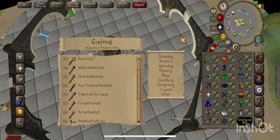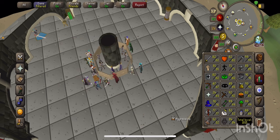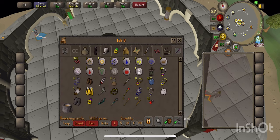You're crafting in the best way, members. You're gonna be level 54, 58, 62, or 66 to do the air, fire, earth, or water battle staff. I'm doing level 62. I have some of them in the bank. What you're gonna need is a battle staff and some fire orbs — we're gonna go and get the fire orbs.